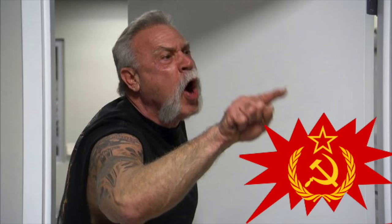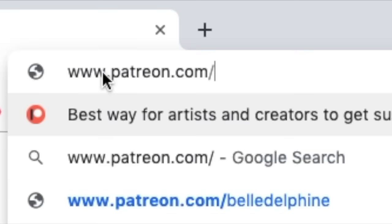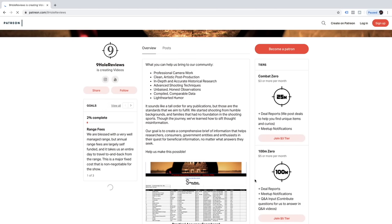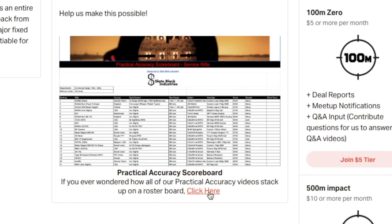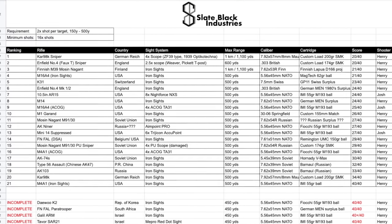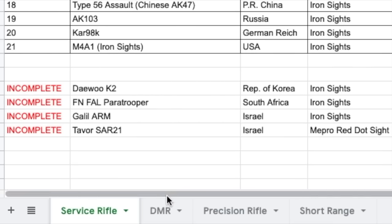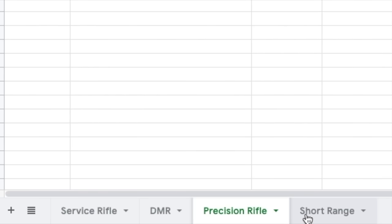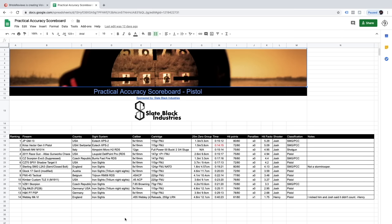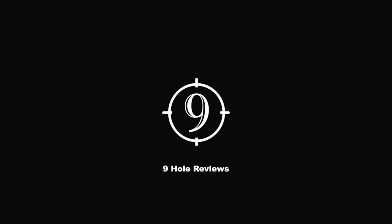Do you enjoy arguing with other viewers on the internet about which rifle performs better on practical accuracy? We have a solution for you. Go to our Patreon page and scroll down — you'll find the practical accuracy scoreboard where we've ranked and compiled all the data of all the firearms we've tested on the practical accuracy course. It's already separated into different categories so you can go back to your argument as quickly as possible. Whether you support us via Patreon, subscription, or as a normal viewer, we thank you.